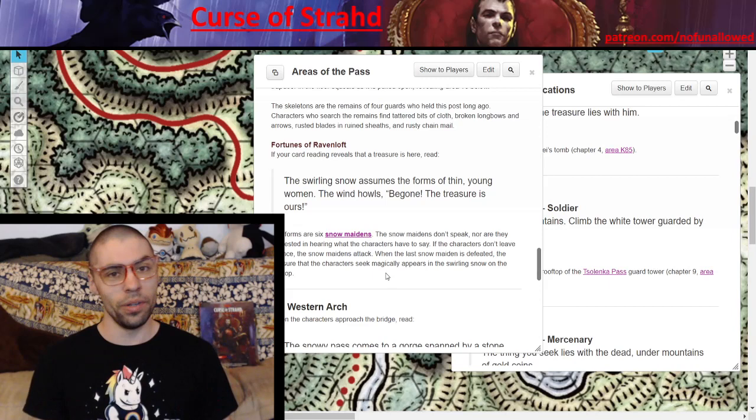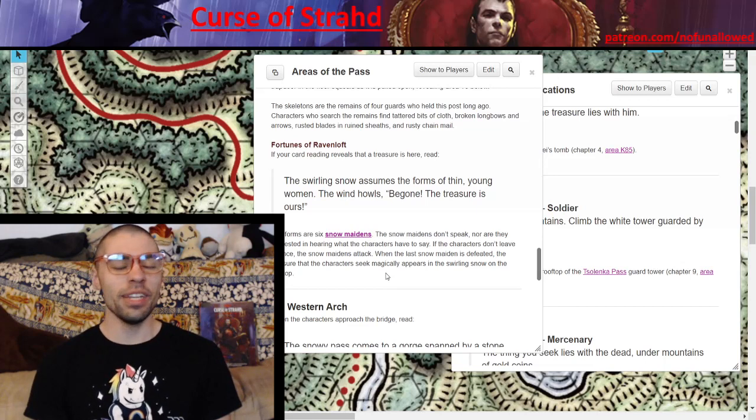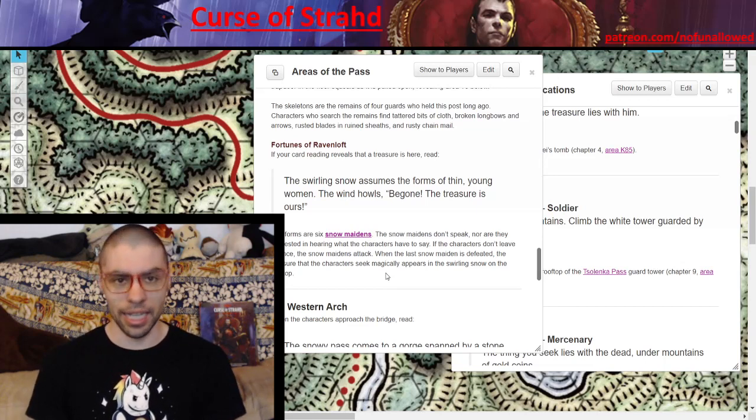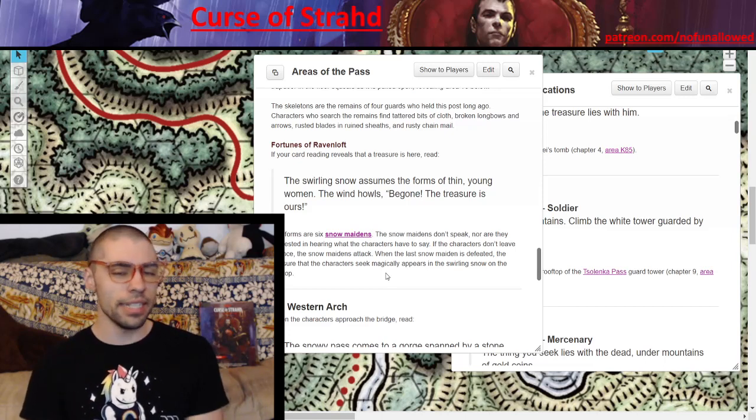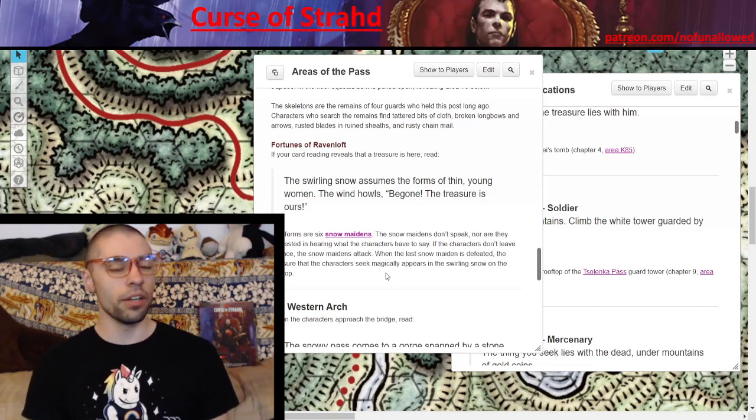This is an interesting one — why are these snowmaidens obsessed with this one particular item? Because of Strahd. Strahd gave this item to these snowmaidens to protect in life, but even in death they are sworn to protect it. Should your players not leave at once they will be attacked, and after the last one is defeated, the characters will magically see the item appear swirling in the snow.